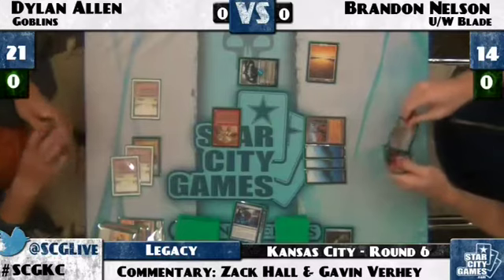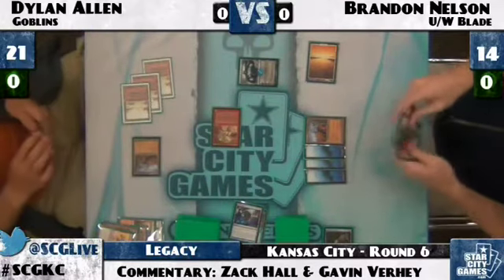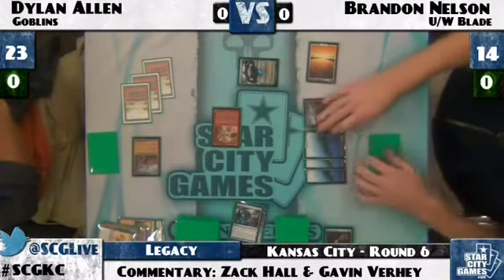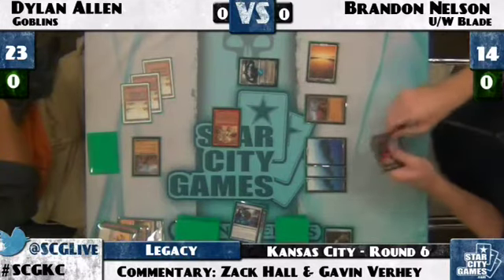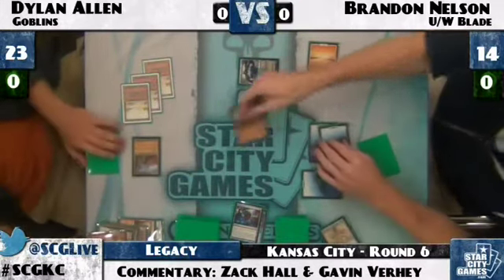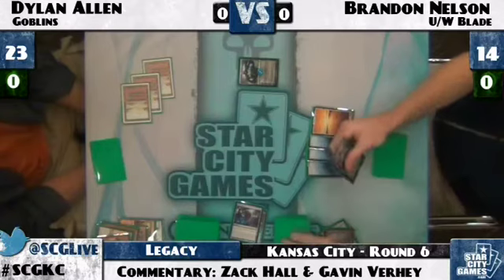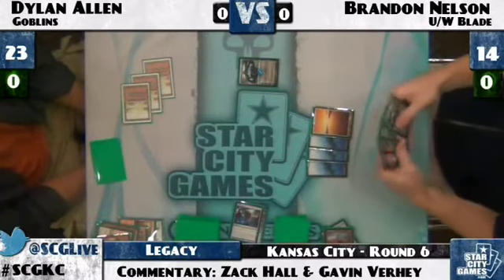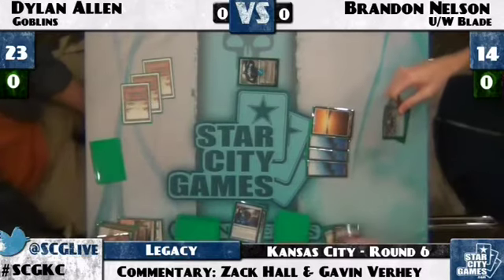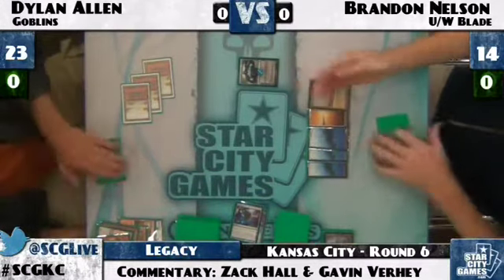Brandon does trade with the Matron to keep as few Goblins on the board as possible, and takes the opportunity to Wasteland Dylan's Wasteland while it's tapped. Brandon draws Phantasmal Image, Flooded Strand, and uses Jace to put back Jace and Phantasmal Image. So Dylan is definitely on the back foot. If he were Brandon, he might just be Fate Sealing at this point to lock Dylan out — the beauty of Jace is both lines of play are so good and likely to win the game.